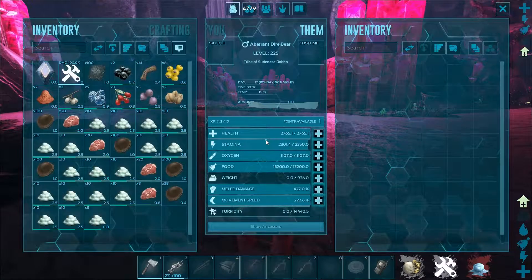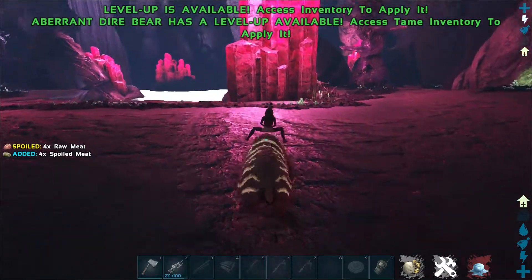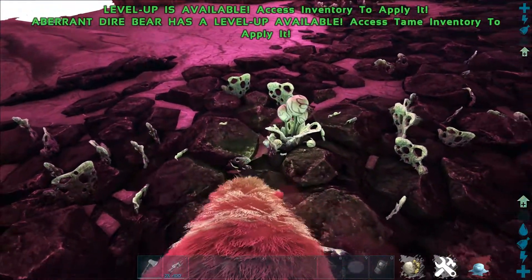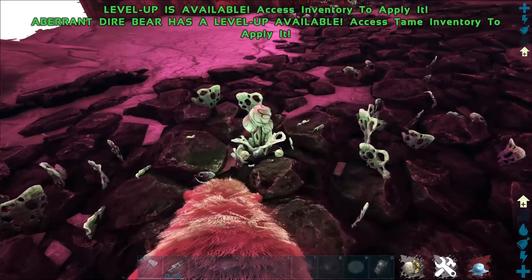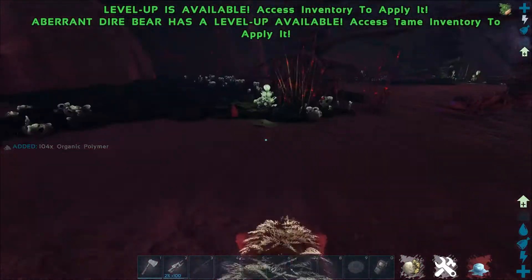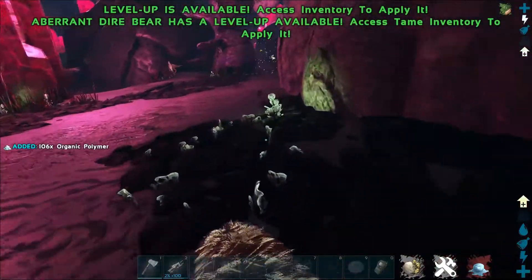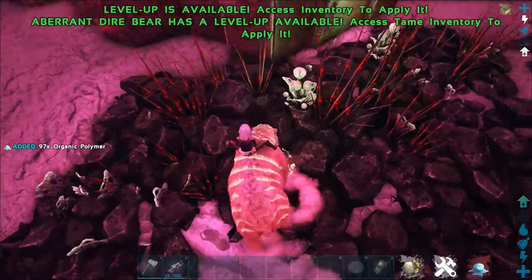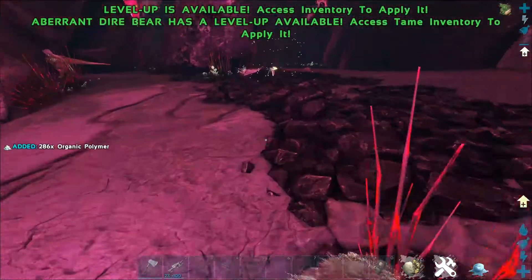Once you've gotten your bear and gotten it down to this location, you'll want to run around and find these glowing white, greenish plants. You'll want to go up to these and eat them with the bear. The bear will get nothing but polymer from each one of these, and it will get a decent chunk of polymer from each of them.